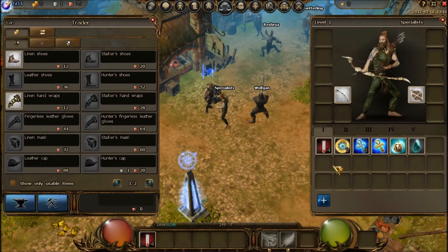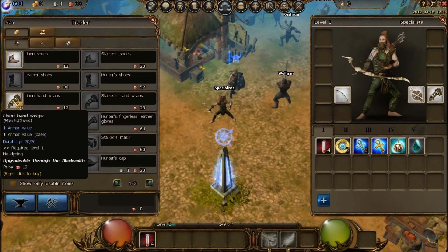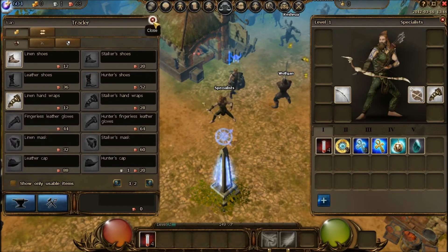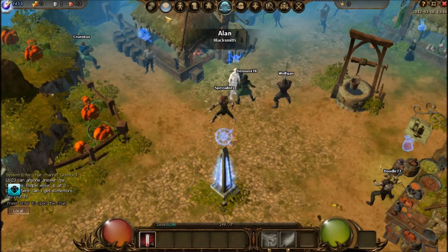So I'll buy that — I bought it, and it equips right away. It gives me a little bit of extra defense. That's how you buy things and increase your character.